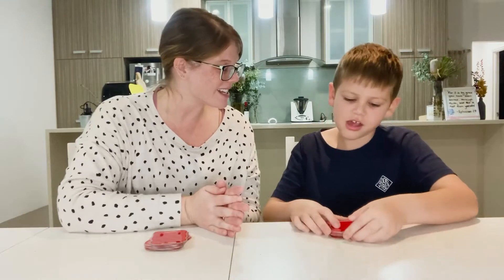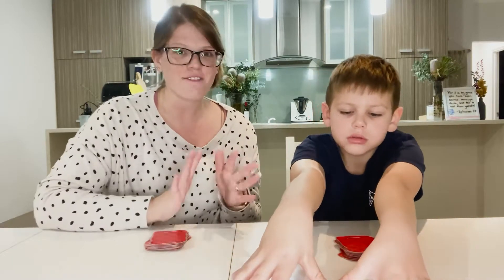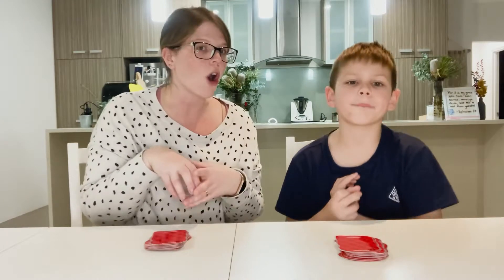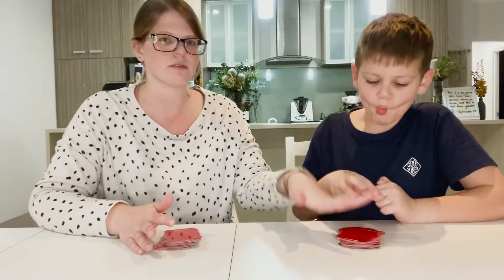We are looking out for thief cards — there's a card that's a cat stealing a sandwich, ants, and a dog. These are the thief cards, people and animals stealing a sandwich. If we see a thief, we've got to be the first person to say 'catch the thief' or 'stop the thief.' If we're first, we get to take the whole pile into our hand, and whoever grabs the pile goes next.